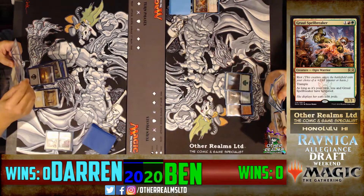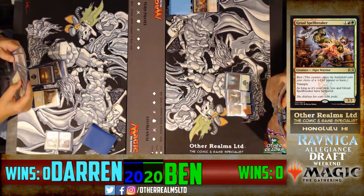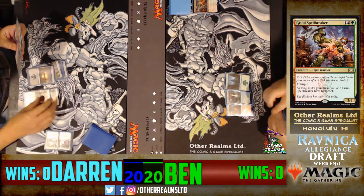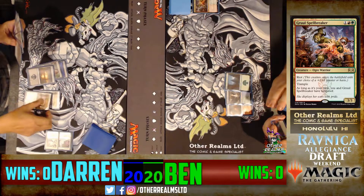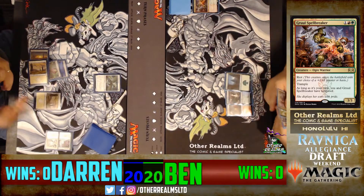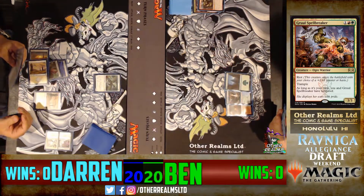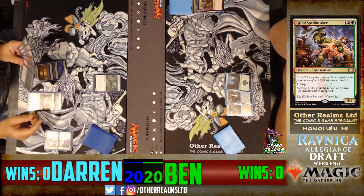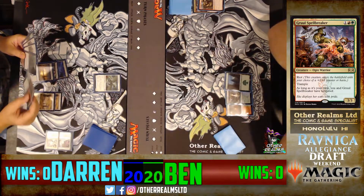Darren getting some room to breathe and building up, getting more land. There's a Concordia Pegasus — two mana one-three flyer. On turn five for Darren, he has two Watchful Giants and a Debtor's Transport — those three cards are all six-drops — but he can play the Pegasus this turn. He has three six-drops in hand, big powerful creatures, but will need to hit that extra land. Ben still not hitting land and has to discard. There's the Rumbling Ruin — six mana, six-six.